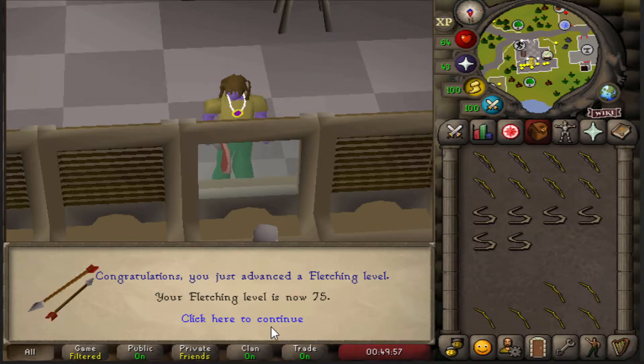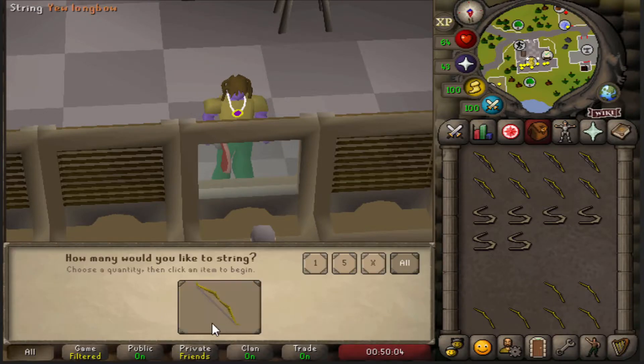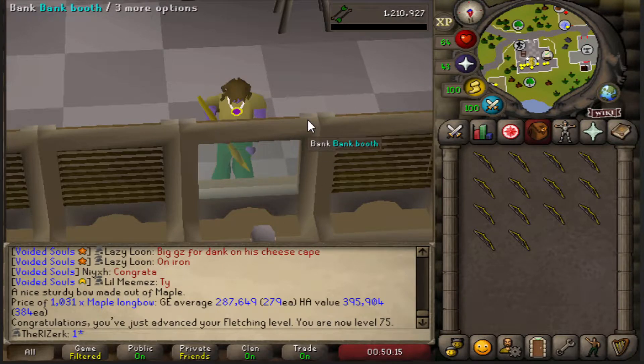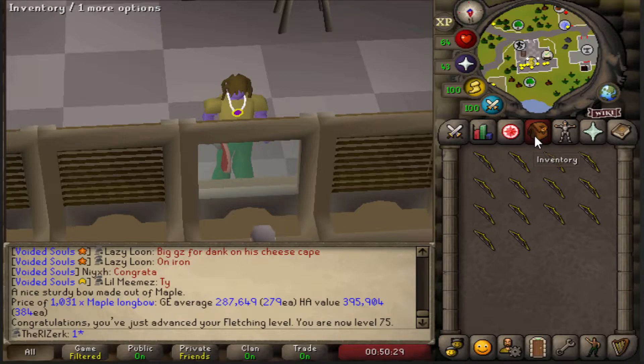There's 75 fletching, which means we can boost to make a magic shortbow. We should also have enough things to high-alch to get us up to at least 67 magic. I'm going to do that as well. And then hopefully we can get a bunch of combat training done. I also want to get the black mask this episode — that's our primary goal. So let's hop into it.